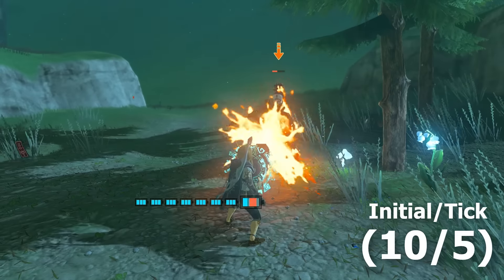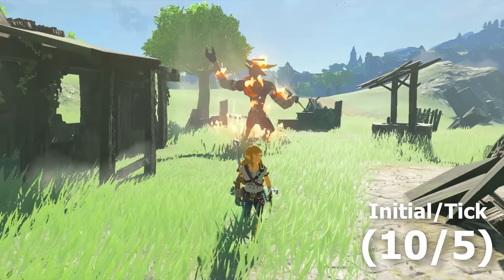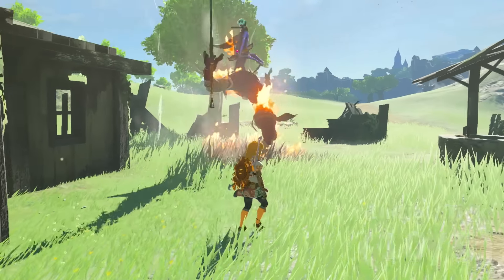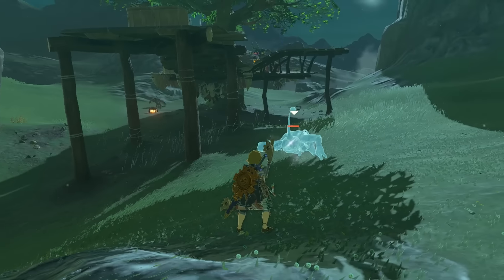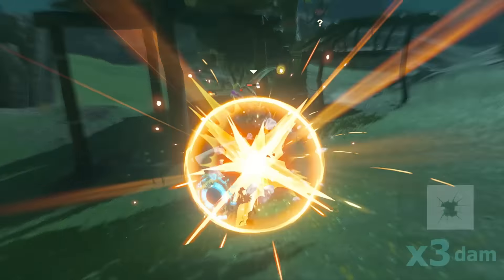All other main monsters — including the lizalfos, moblins, horoblins, and yiga — take the usual 10 initial and 5 tick damage, and all other fire rules apply. Moving away from fire, the ice element is far more straightforward, as it deals a set 10 initial damage, while shattering an enemy out of it multiplies your attack by 3 times.